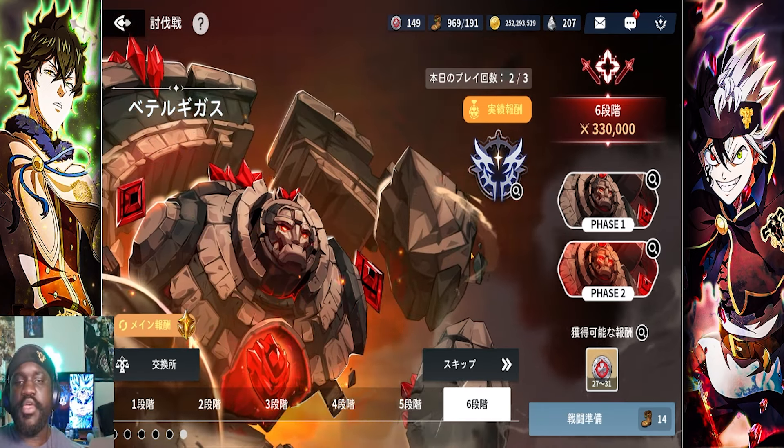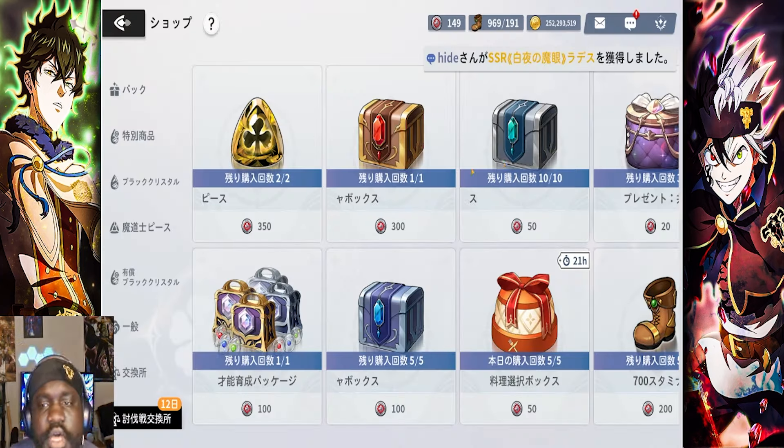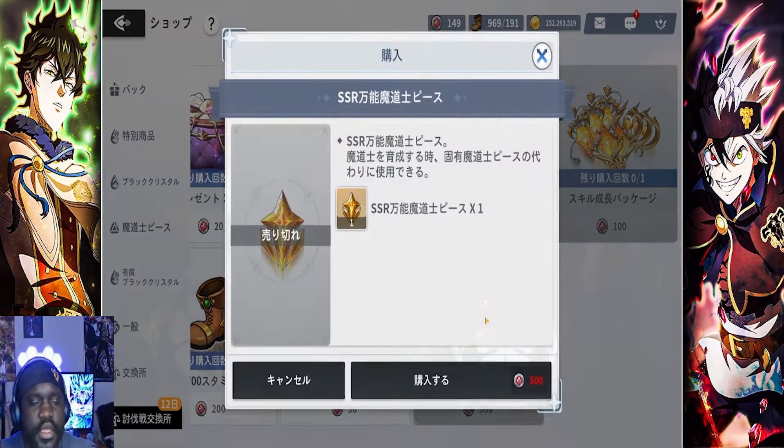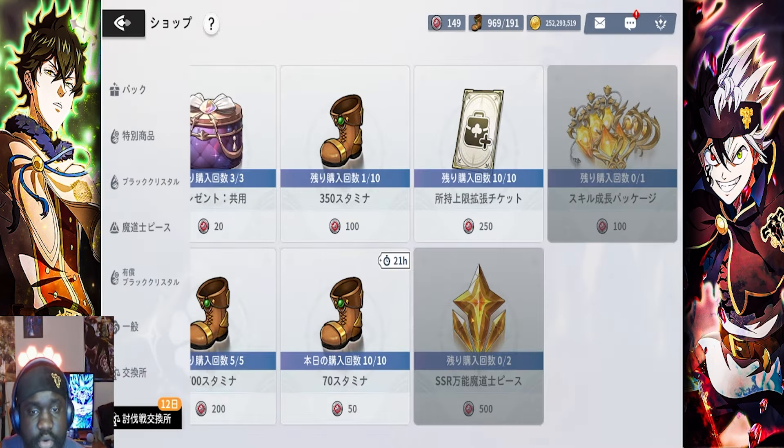Before we go into the Beto Gigas mission, let's actually talk about the shop real quick and see what rewards they have. Look at some of the rewards here — usually there's only one of these in the shop, but this time we got two of them, so that's very, very good. They're giving us better rewards already.